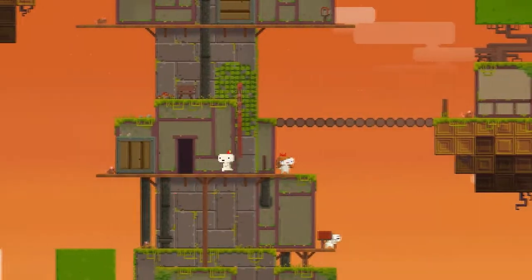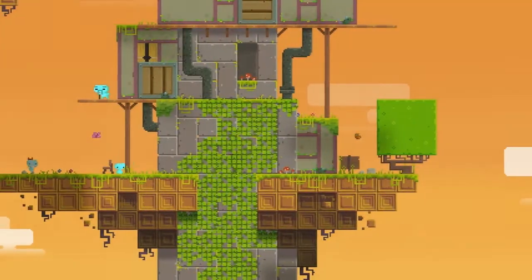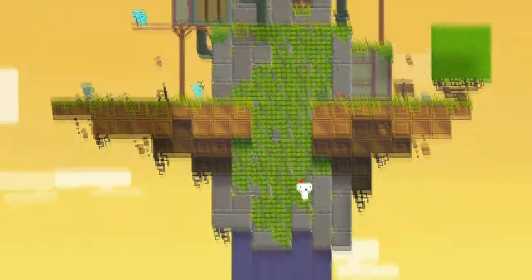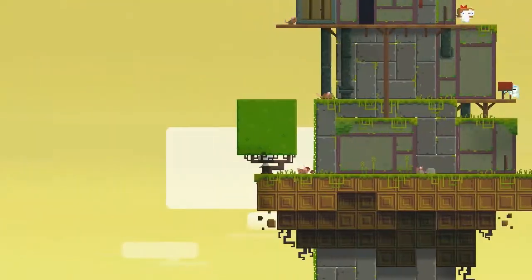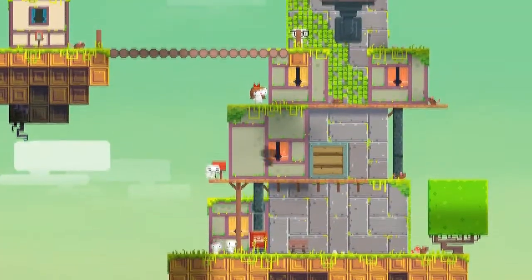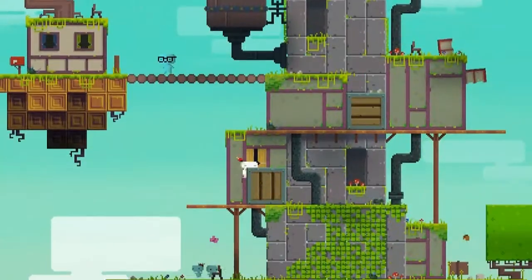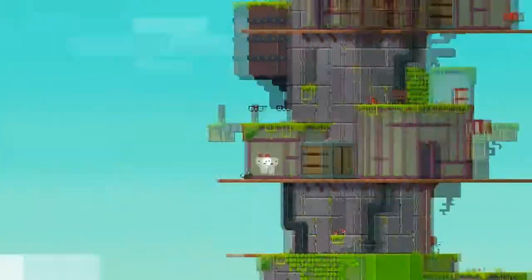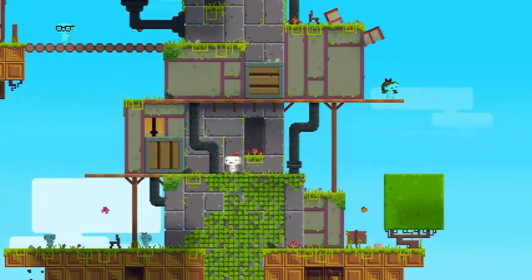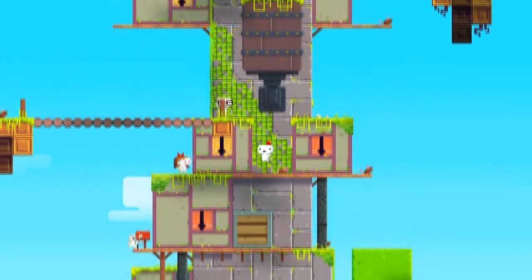So then where could the last bobble thing be? Let's get this side. Nope, it's not down there. I keep doing that. So we've got one more thing to find. These controls are a bit hard to master.